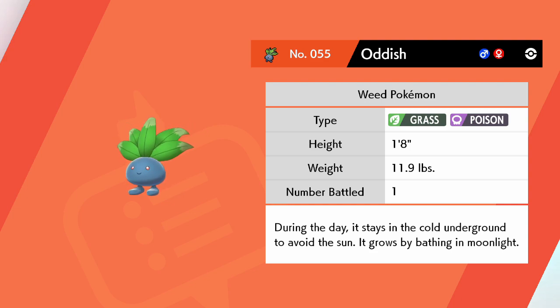Oddish, the Weed Pokémon. During the day, it stays in the cold underground to avoid the sun. It grows by bathing in moonlight.